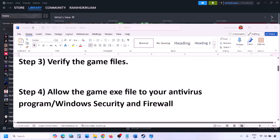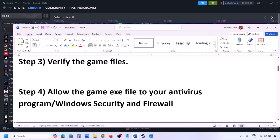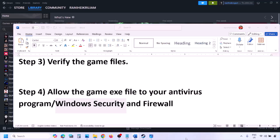The next step is to allow the game exe file in your antivirus program. If you have any third-party antivirus like Avast, Norton, Bitdefender, or McAfee, make sure you allow the game exe file in that antivirus. If you're using Windows Security, allow the game exe file in Windows Security.